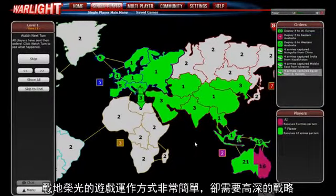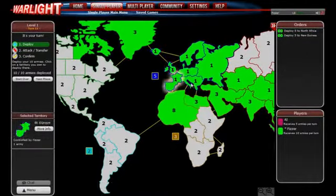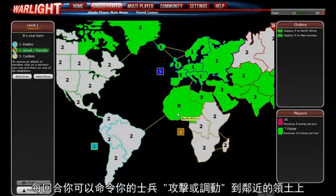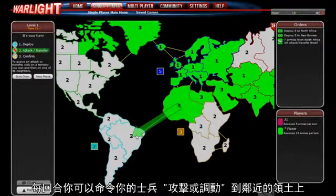Warlight's game mechanics are very simple, but they lead to really deep strategy. Here's how it works. The game map is divided into territories. Every territory has a number that identifies how many armies are on that territory. Each turn, you can command your armies to attack or transfer to a neighboring territory.